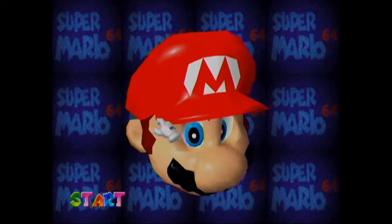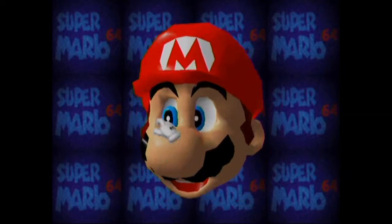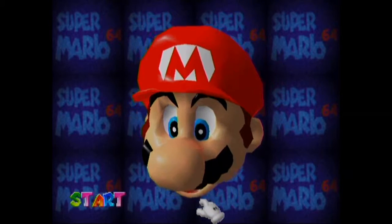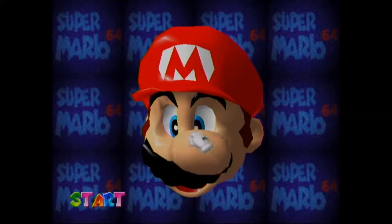Just to start off, you can rotate Mario with the right analog stick and mess around with all these different things like his moustache, his hat, his nose. It's fun little stuff you can mess around with.